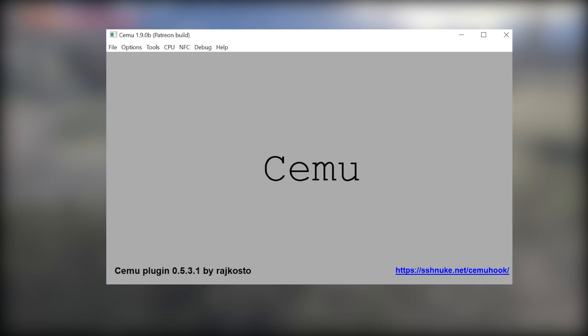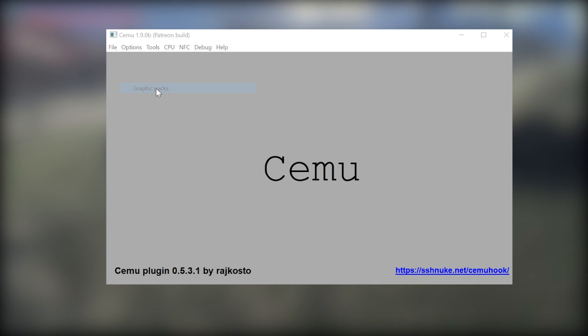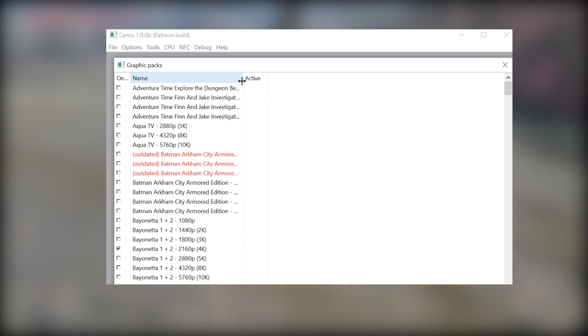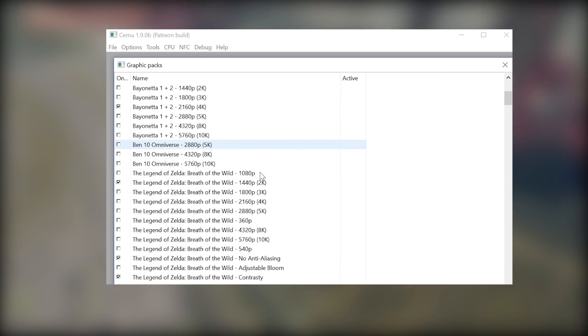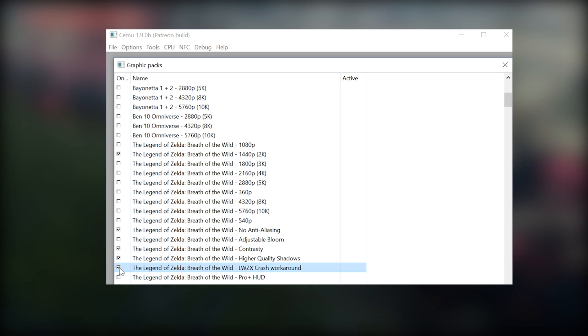The next thing you need is to make sure that you have CMU HUC version 0.5.3.1. Then come to your graphics packs, come down to the Breath of the Wild graphics packs, and make sure that you have the LWZX crash workaround turned on.